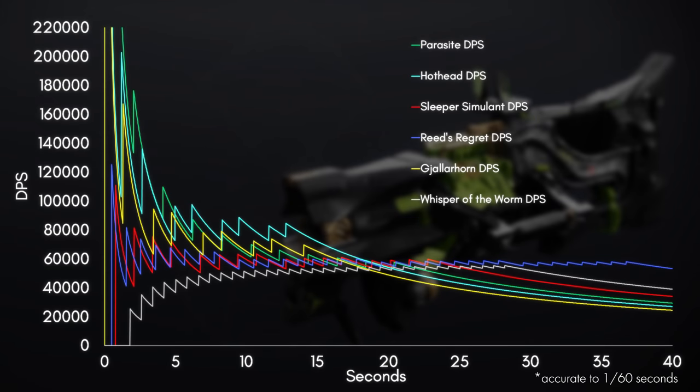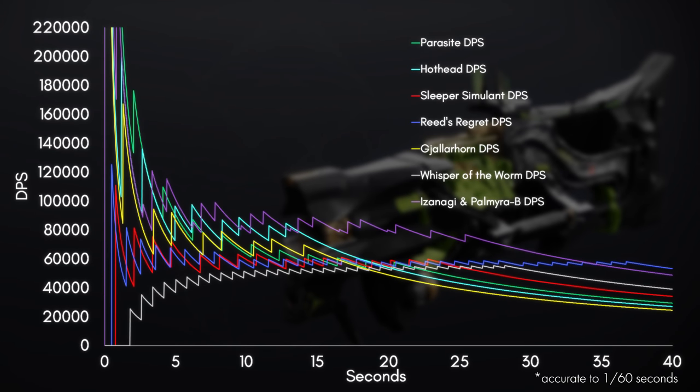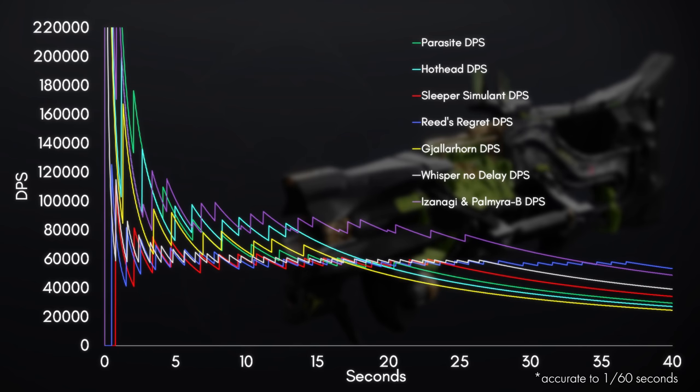For reference, this is the DPS over time graph from my last video, and this is the Izanagi rockets DPS curve. As a side note, I want to mention that this graph makes it seem like Whisper is a lot worse than Sleeper and Reed's Regret, but that's only because I included the time it takes to activate Whispered Breathing. If you disregard the activation time, Whisper is actually pretty much on par with Sleeper and Reed's.